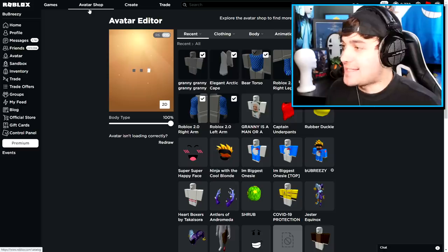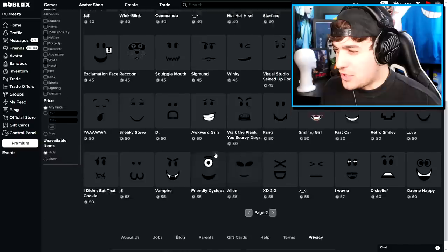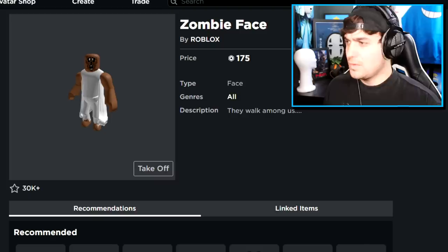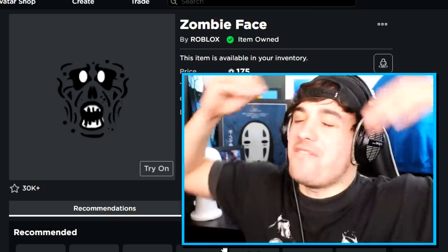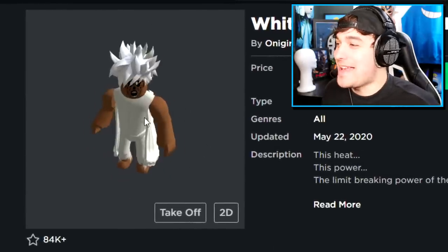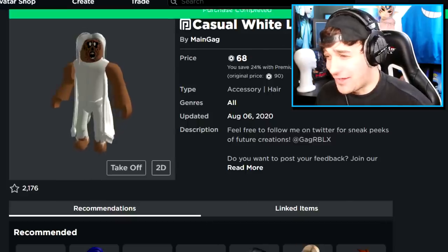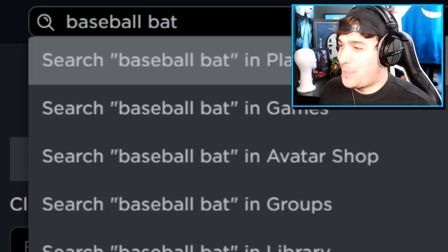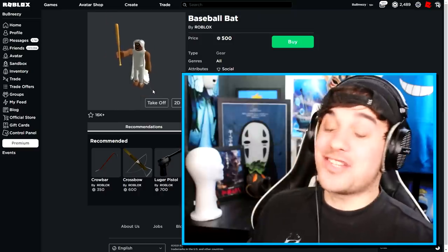The next thing we need to do is get ourselves a beautiful face. I'm not really seeing any good faces in here — we just need something a little bit creepy, something like this. I think this is the perfect one. Now we need to find ourselves the perfect hair — grandma hair. Imagine if Granny woke up with bed hair like this. I think we found the perfect hair, which is the casual white locks. We actually are starting to look really good. I'm pretty sure our avatar is complete.